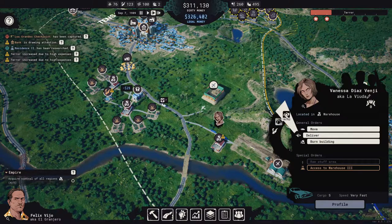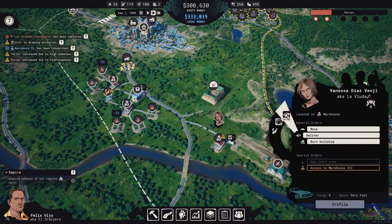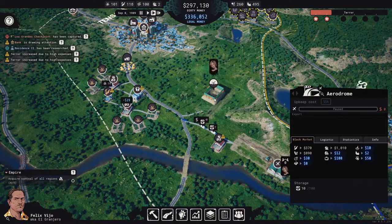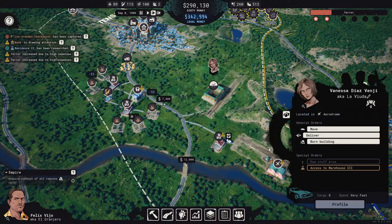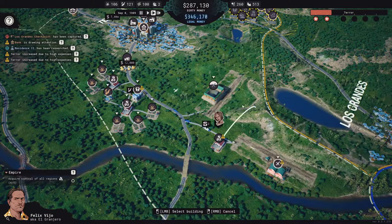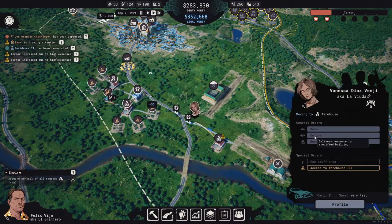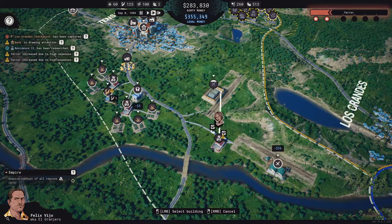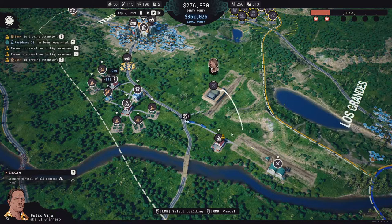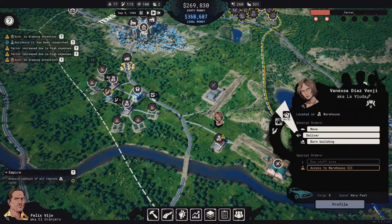Which one is it? There's 62 and there's 16. Dry cannabis. Deliver dry cannabis up here. Deliver dry cannabis up here. Deliver dry cannabis up here. Okay, this should help with our overflow problem. Dry cannabis up here.